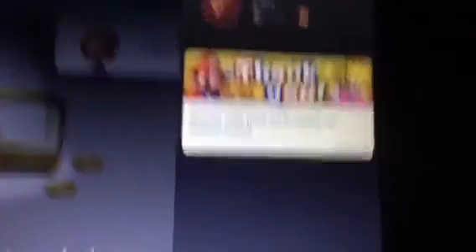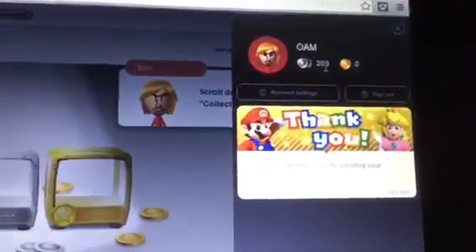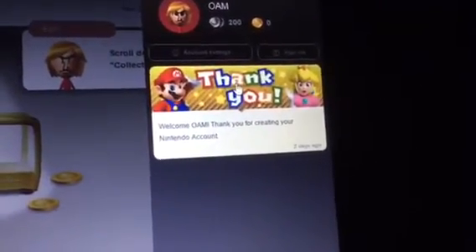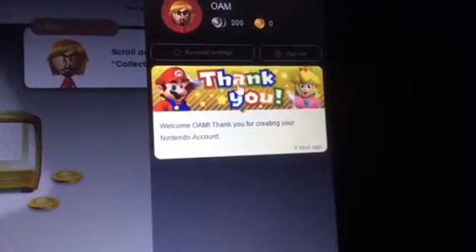I have 200 silver coins and zero gold coins. It says, 'Thank you for creating your Nintendo account.' Cool, it's pretty cool! All right then, so how the heck am I gonna download Flipnote 3D?